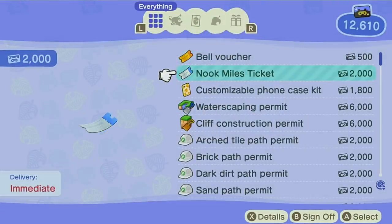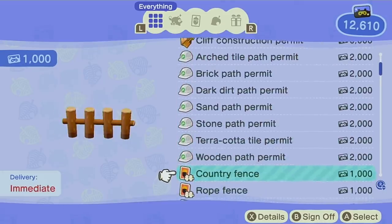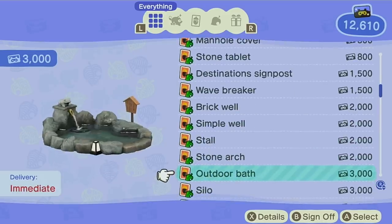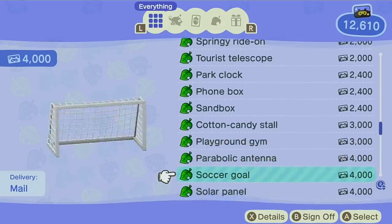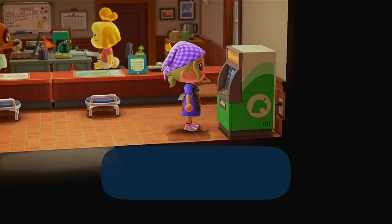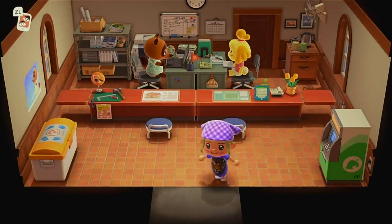If you've only played the original Animal Crossings, Nook Miles is a pretty new thing. It's like a second currency alongside bells — the normal money. You earn miles by experiencing things on the island and can use them to buy items, which you'll see I've bought quite a few of and placed around the island. You can also buy clothing and stuff with them.